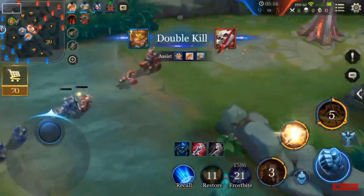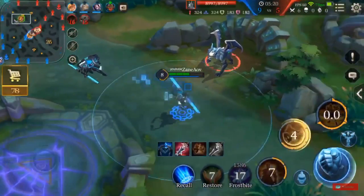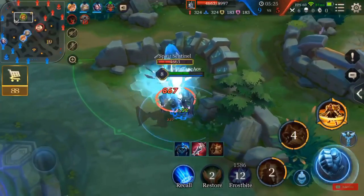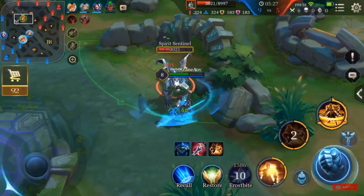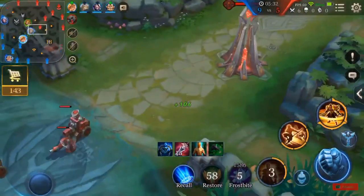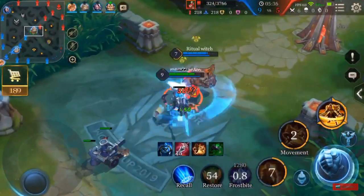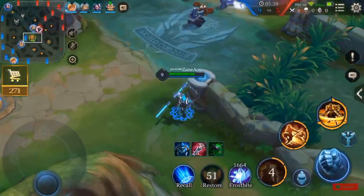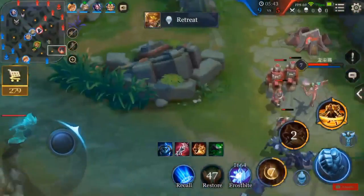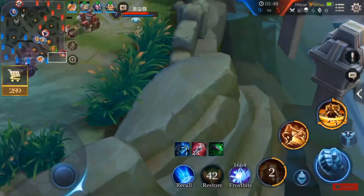The second skill is actually pretty strong — not just for the cooldown, but you level it up for all the armor it gives. At max level it gives you around 300 physical and magical armor, so it really helps you tank quite a bit of damage. You always want to be maxing that out first. I say that as I level up my first skill in-game — that must have been a mistake. I don't actually play Wukong that much.